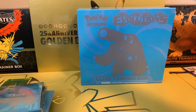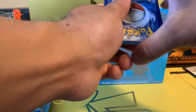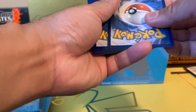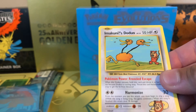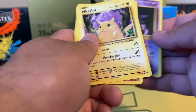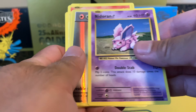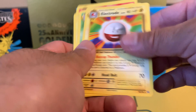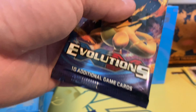This is our second pack now since I opened the first one — I also got that first pack at a local card shop. Alright, let's check it out. Metapod, Imakuni's Doduo — that is cool, it's the first time I've seen that! Pikachu, Growlithe, Onix, Nidoran, Energy Card Reverse Holo, and Electrode. I like that.